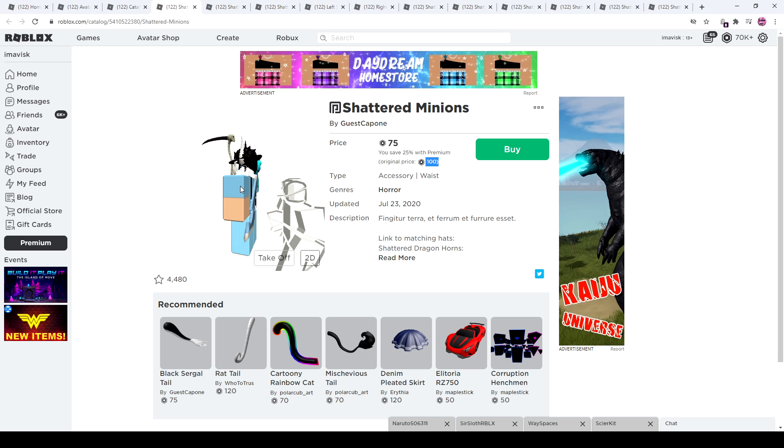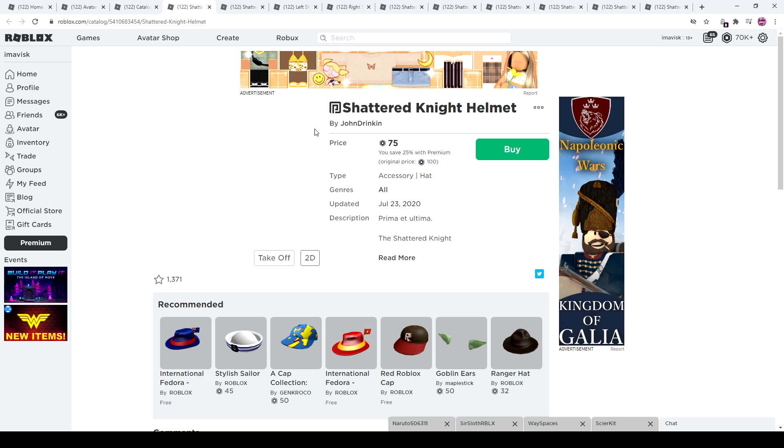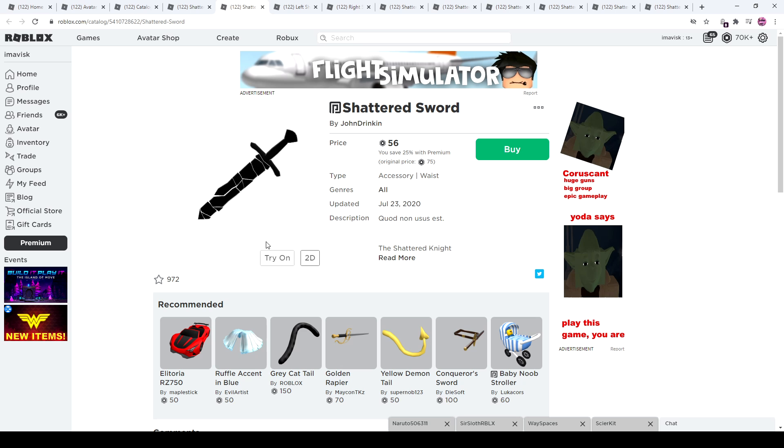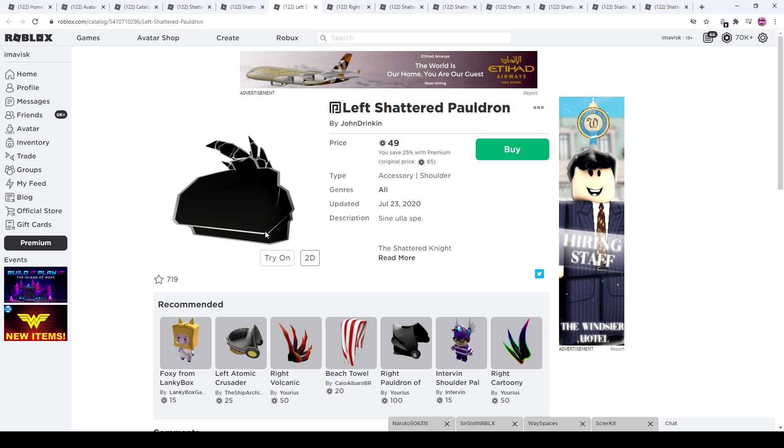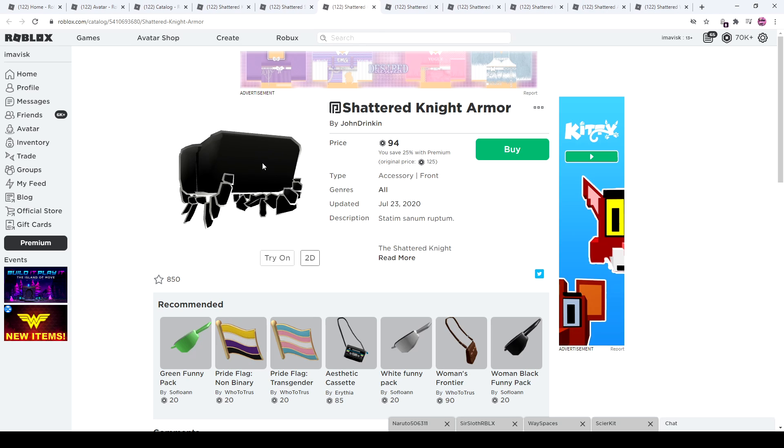Next up we have this one — kind of looks like a Predator, not gonna lie. The Shattered Knight Helmet is 75 Robux with premium and 100 without. The Shattered Sword is pretty cool looking at 75 Robux. The Pauldrons don't really interest me too much since I'm not a big fan of pauldrons.